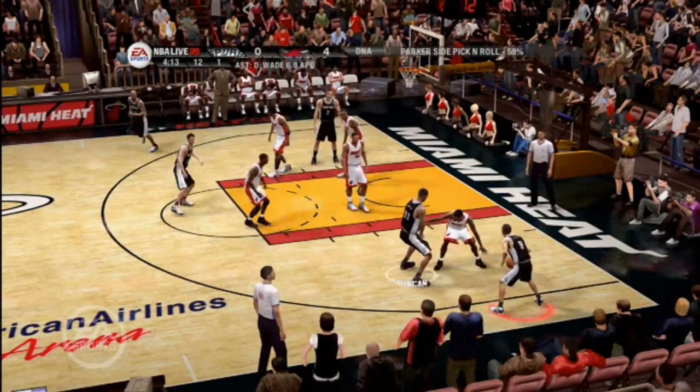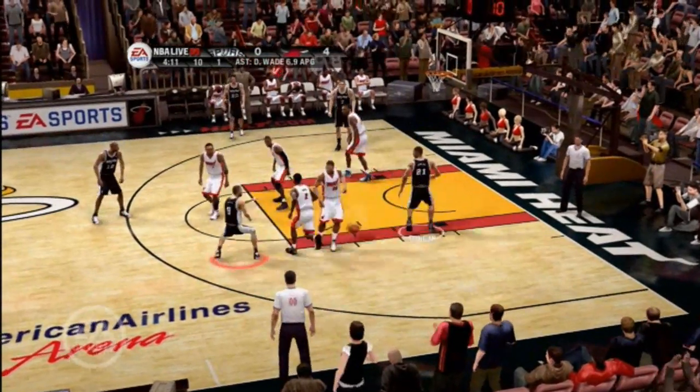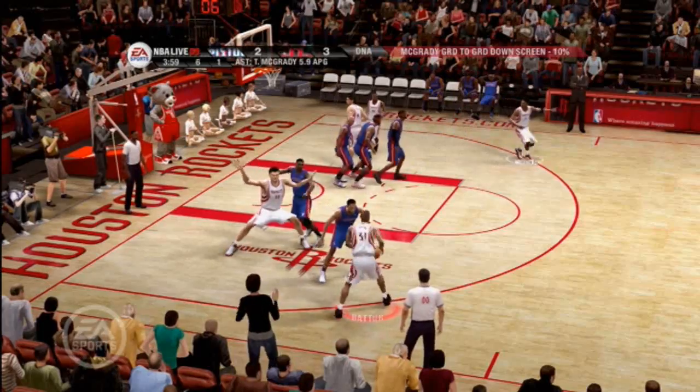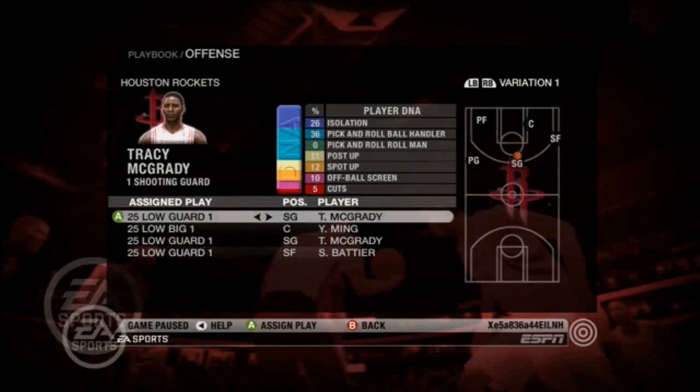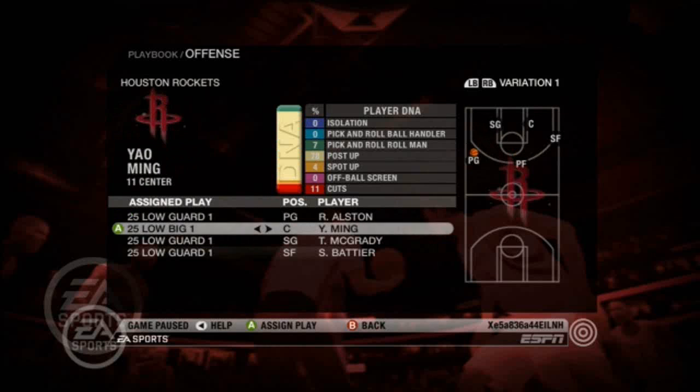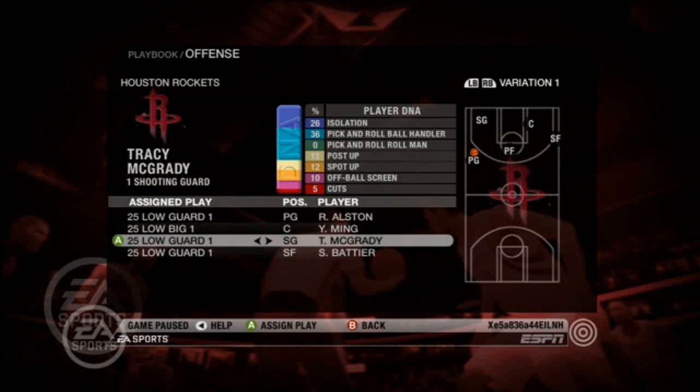NBA sets are all about positioning players on the floor where they can be most effective, either through a pick and roll or a player coming off a baseline screen for a catch and shoot. Our signature play calling not only captures these authentic team sets, but they tie specific players to specific plays.